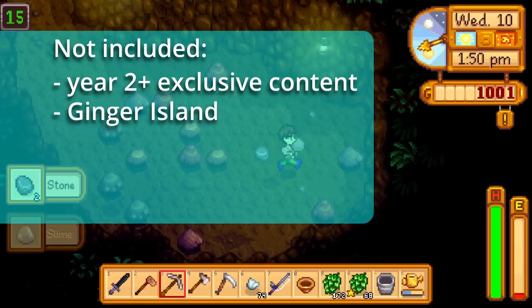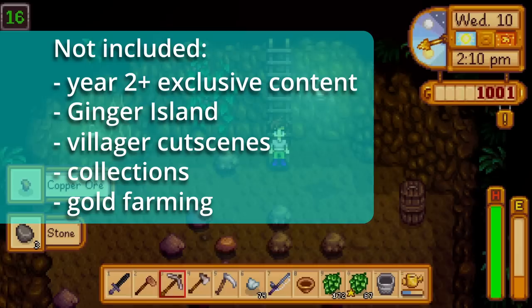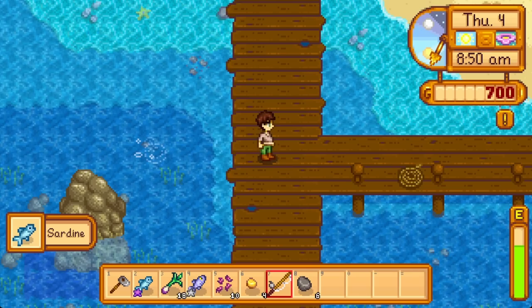What is not included in this run? Anything locked to year two and onward, including a bunch of quests, the character Kent who only arrives in year two, and trash bear quests which start in year three. Ginger Island — we technically could make it there, but there's no reason to rush there with only about one week to spare. Villager Heart Event cutscenes — we'll enable them but not fixate on timing them all.